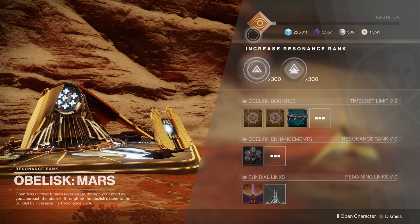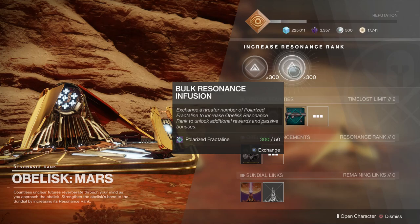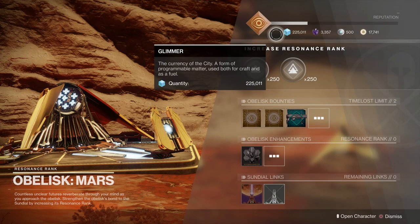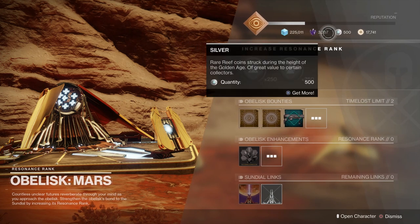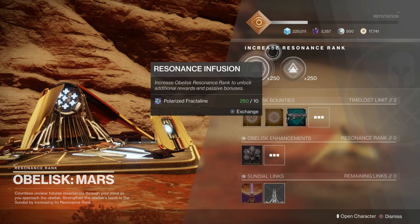So if I go to Exchange, you can see at the top here that it has made a little bit of progress. Let me use 50. You can see that it's done some progress towards this bar here. You have to get to the end of the bar — just like any vendors when you're trading in for engrams — to receive the reward, which is to level up the obelisk.